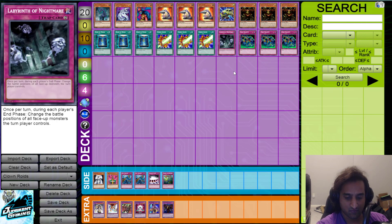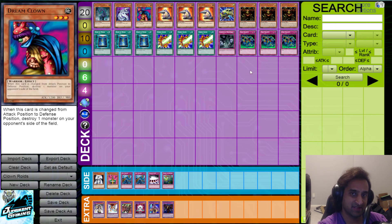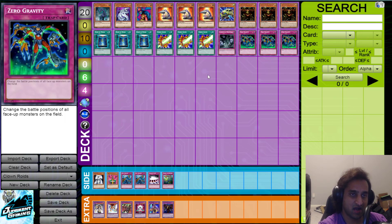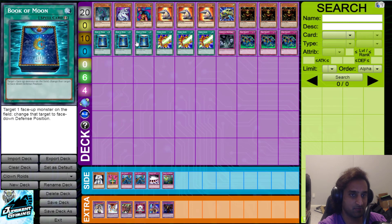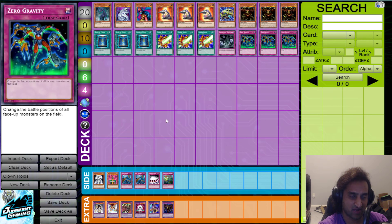We have Labyrinth of Nightmare on one and three copies of Zero Gravity. Labyrinth of Nightmare is really good because it can put your opponent's monsters into defense mode for Drillroid to attack into, or it puts your own Dream Clown into defense mode to destroy a monster your opponent controls. Zero Gravity does the same thing and will also protect you from attacks by putting attacking monsters into defense mode. Book of Moon works similarly, except it doesn't work with Dream Clown. Shield Crush also combines with all these cards meant to switch your opponent's monsters to defense mode.